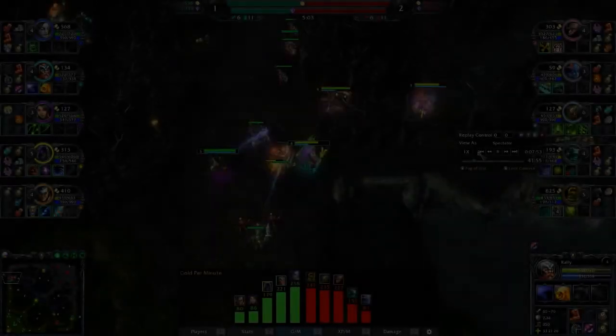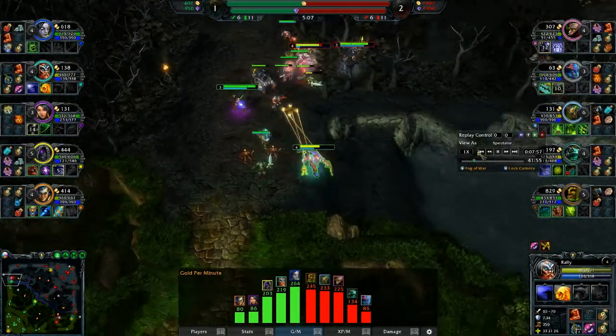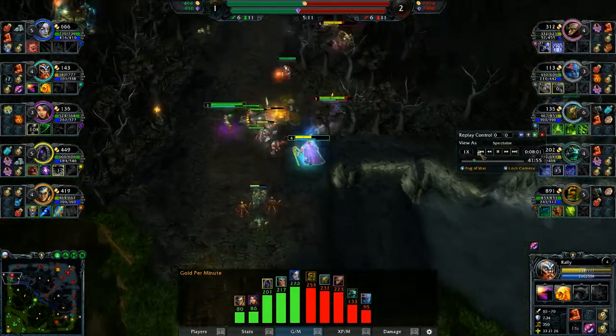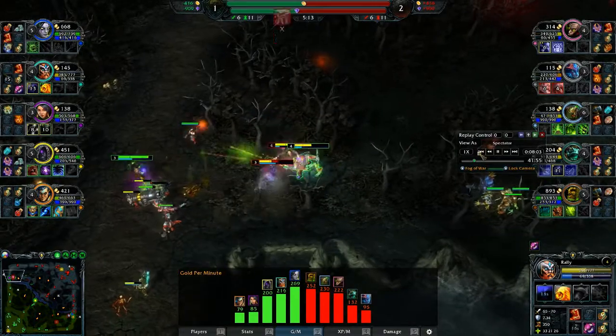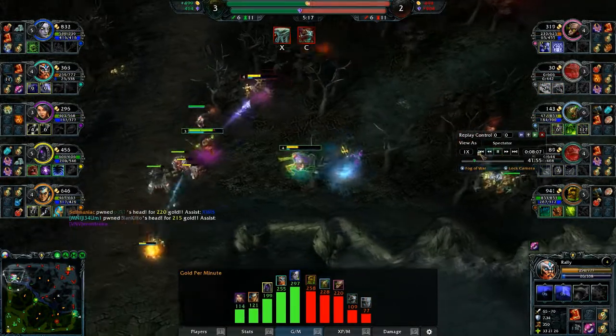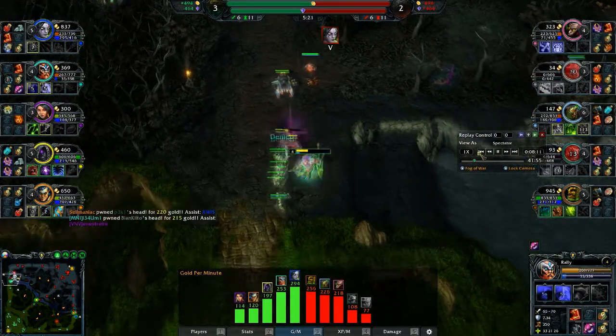Instead of talking about what to do during a teamfight, let me show you. We are now going to take a look at a bunch of clips I recorded from the games I played with this hero. In this first clip, I just dodge the wave from the Myrmidon, Compel myself in, use the slow to slow him down, and we auto attack him till he dies. Pretty simple.